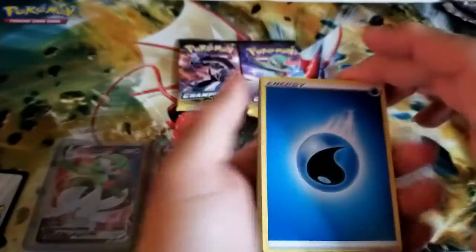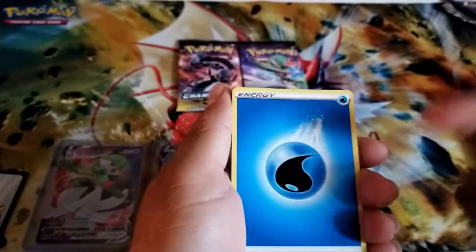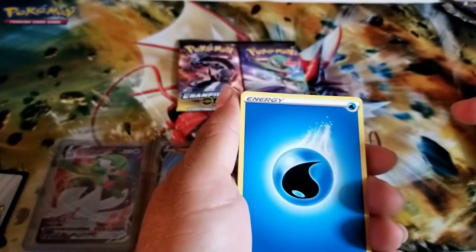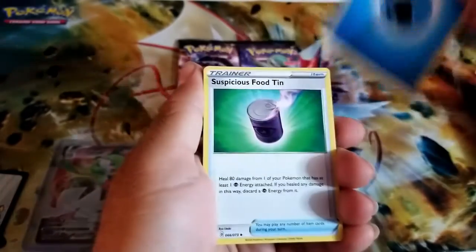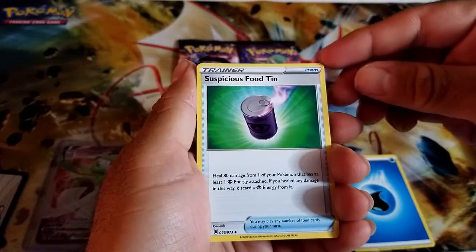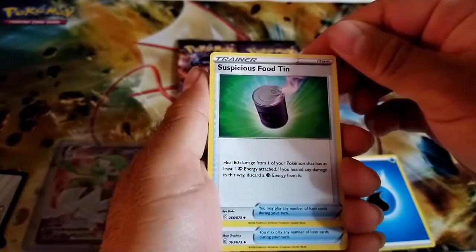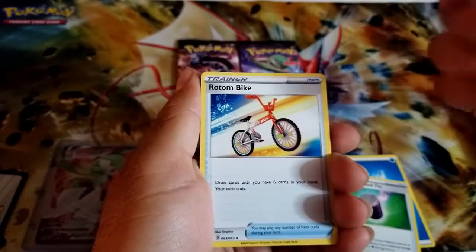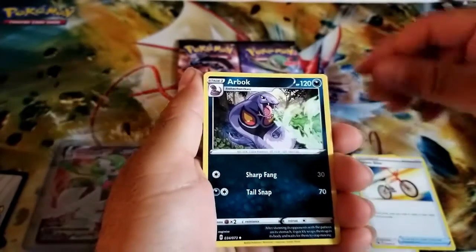It's a water energy — but what I meant to say is this is going to be a fire pull. Yeah, let's go with that. We got a Suspicious Food Tin — mighty sus — a Bike so I can make my getaway right now, and an Arbok.